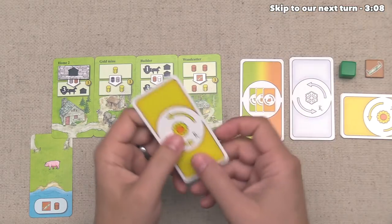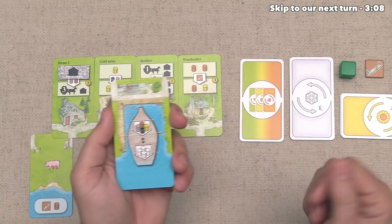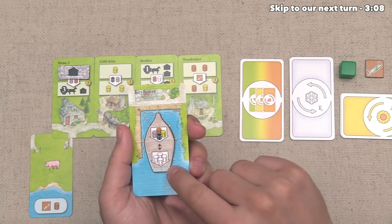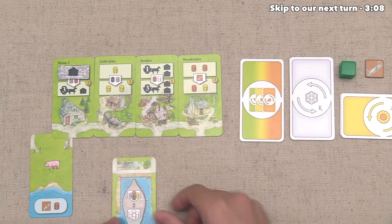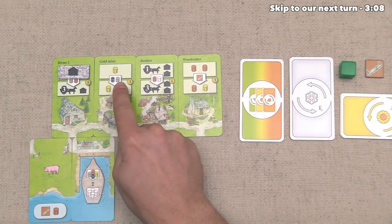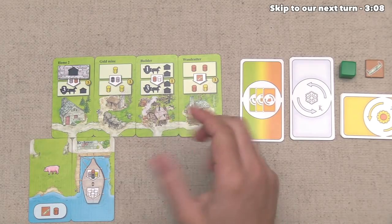At the same time, green was going and they've decided to place this key flower. This is another boat that gives an ongoing ability for the rest of the game, and this one is quite powerful. It says that for the rest of the game, the green player can treat all of their colored resources within an upgrade as if they were white — meaning any resource type. So they could upgrade this for just two of any resources instead of needing specifically an iron and a stone. This is particularly potent paired with the green player's ability to do multiple upgrades at once, and they are definitely hoping to leverage that.